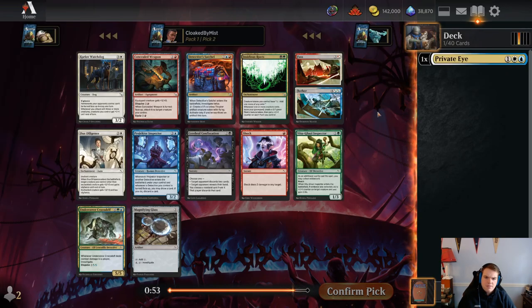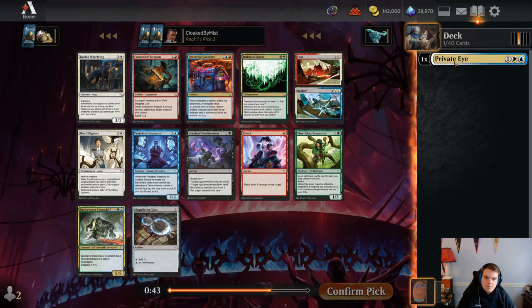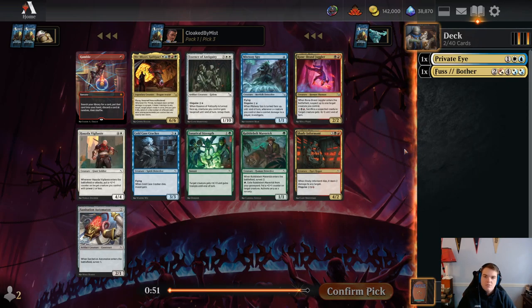I think I'm going to take Fuss and Bother next. This is Shock too. I did just take the Private Eye. This is a pretty good card — it's a detective as well. I think I just want to take this card. It's very good and very flexible. I can play it in any white deck or blue-red. I don't think the other card's very good. It's between this and Shock, to be honest. The Projector Inspector is a good card, but I'm going to try out the split cards — I haven't played with any of the set at all.